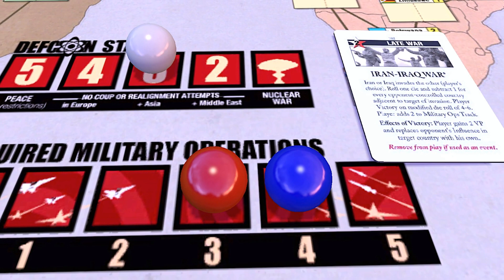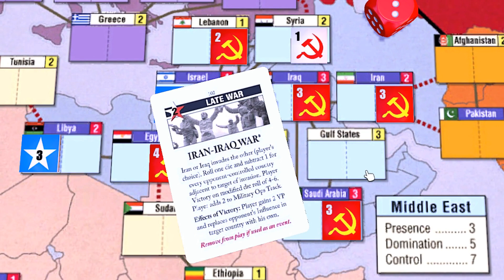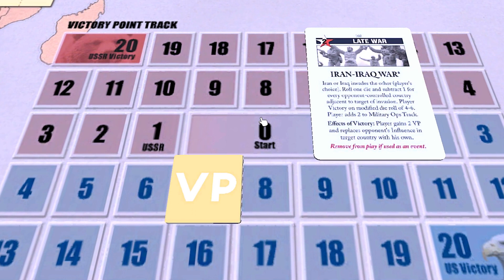You can get the same amount of mil ops either way. If you control both Iran and Iraq, as the USSR typically does at this point, it would be best to use the ops value for a coup somewhere else, even in a non-battleground country where it'll have more of an impact. You can also use it to try for the two victory points if you control both Iran and Iraq — it's a 50% chance, provided your opponent doesn't control any neighboring states, but that chance might be worth taking in order to ward off war games or to approach or stave off auto-victory.